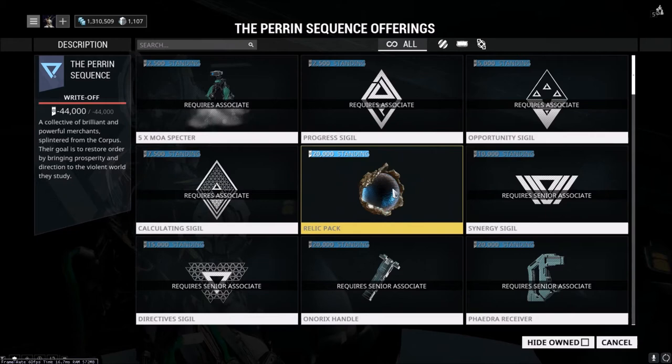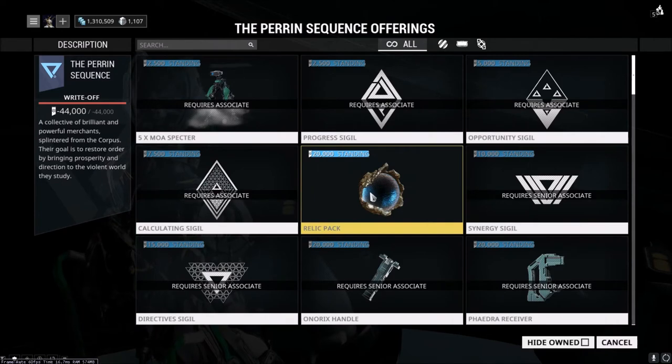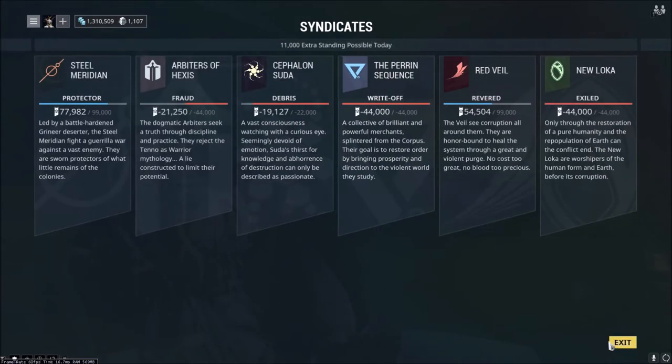Another cool thing about syndicates is you can buy void relic packs. You get three random relics with a guaranteed rare. These are also available in the market for Platinum, so if you're not getting good relic drops through excavation missions or farming missions, you can come to your syndicate and spend some of your standing to buy a couple of relic packs to go get those prime parts. That's pretty nice.